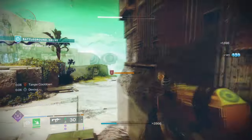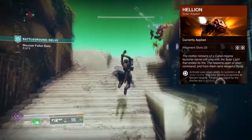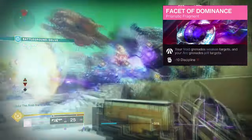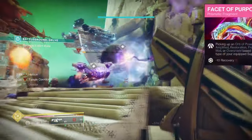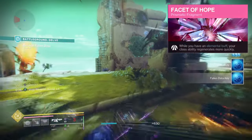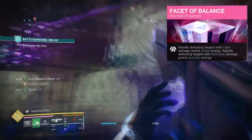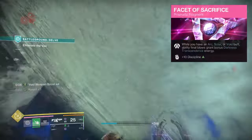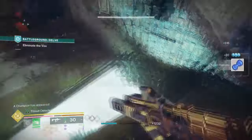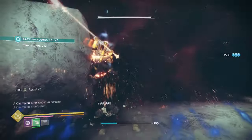For Aspects and Fragments, we have the following: Feed the Void, where defeating targets with any ability kill will activate Devour. Helion, where casting your Rift will produce a Scylla Mortar that loads flaming projectiles at targets which scorches them. A Facet of Dominance, where your Void grenades weaken targets and your Arc grenades jolt them. A Facet of Purpose, where collecting an orb of power will grant you a damage-resisting buff for a few seconds. A Facet of Hope, where while you have an elemental buff, your class ability slowly recharges. A Facet of Balance, where rapidly defeating light targets grants melee energy and rapidly defeating dark targets grants grenade energy. And a Facet of Sacrifice, where while you have an Arc, Solar, or Void buff, ability final blows grant darkness transcendence energy. The options picked are focusing on maximising our ability damage while also making sure we can rely on our prismatic energy as much as possible, while supporting our two exotics.